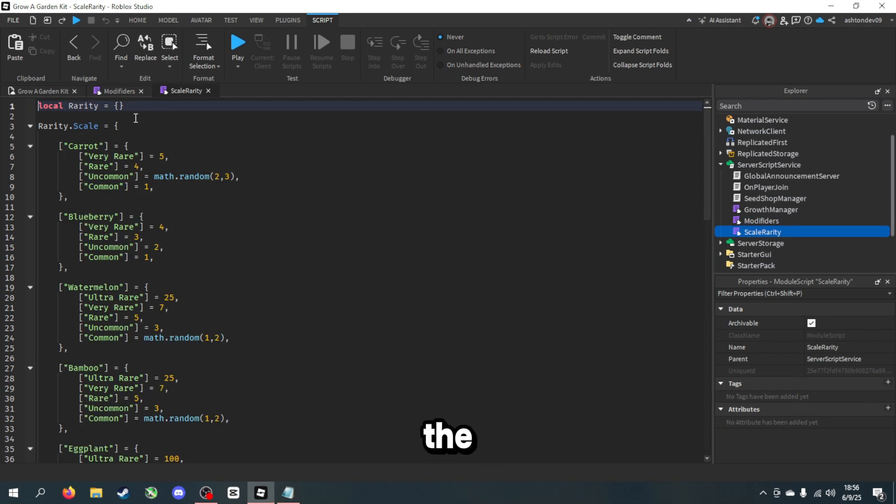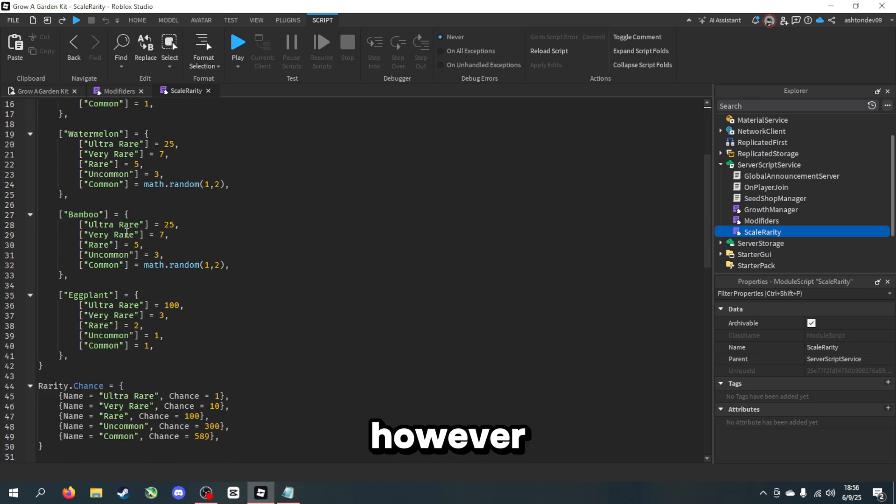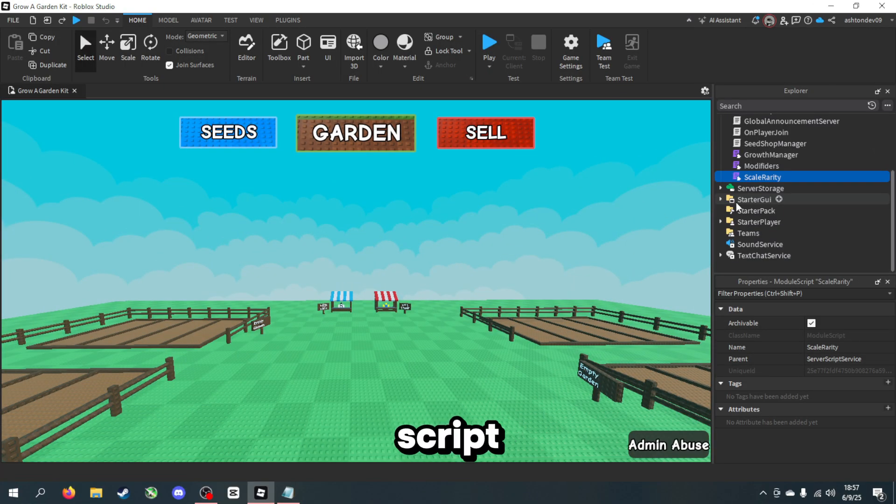As you can see, we can change the scales of our rarities of our crops. Basically, if you had a carrot and it grew Common then it'll just grow normal size, but if it grew to be a Very Rare rarity then it'll grow by five times. It's the same for each crop and you can change it however you want.